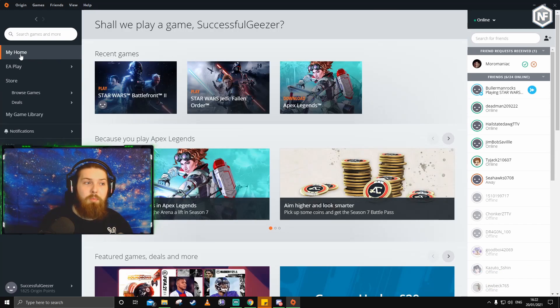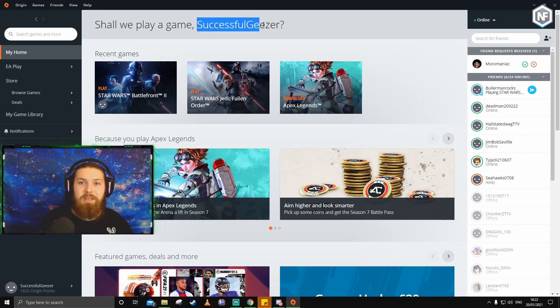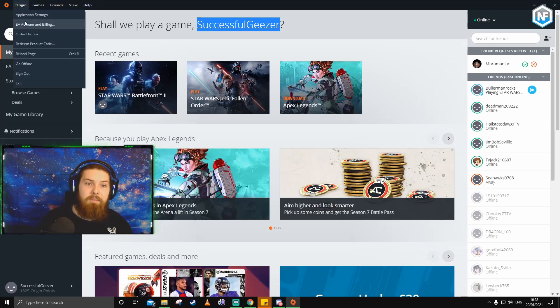If you don't know what your Origin ID is, you can easily look it up. Go back to My Home — at the top it normally says some sort of witty comment and then your name, so that would be your Origin ID. That's literally my Origin ID spelled exactly like that, with the capitals and everything. If for any reason it isn't there, there are more ways to find it — click Origin in the top menu and go down to EA Account and Billing.